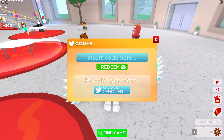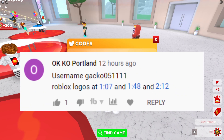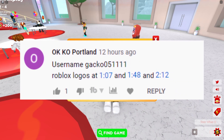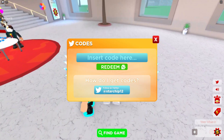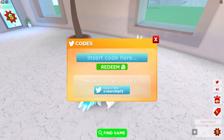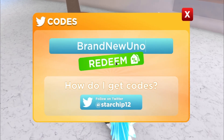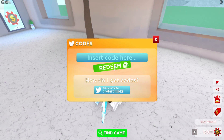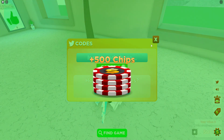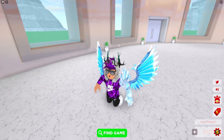The first code is 'brand new' — congratulations to the person just shown on screen who actually commented the Roblox logo timestamps, showing it does improve your chances of winning. Anyway, the first code 'brand new' — as you can see, that gives us a nice checkered skin which is very cool, and also gives us 500 chips, which is very nice. That's actually the only working code right now since the game just got released.